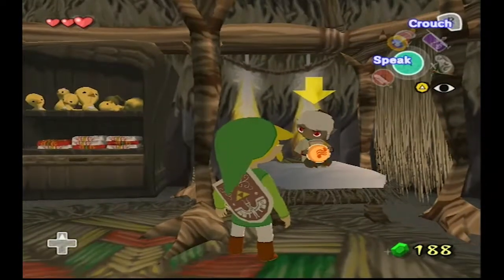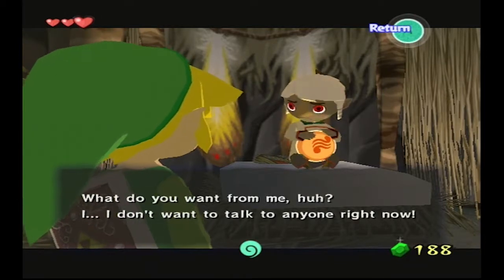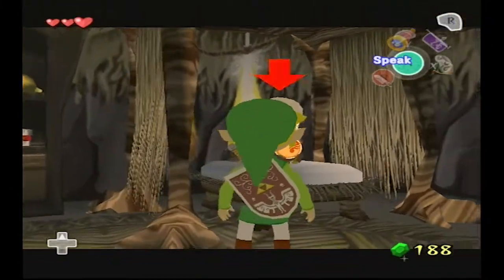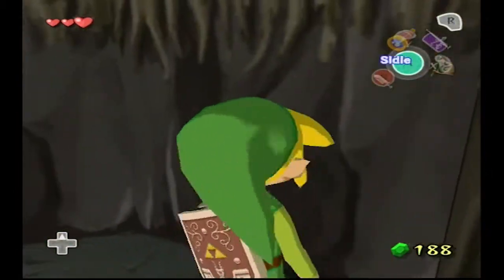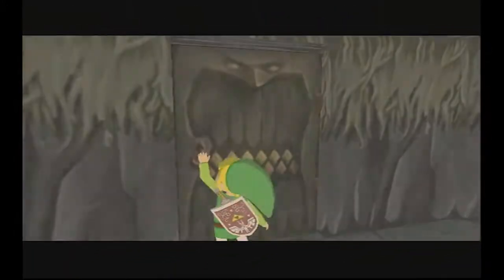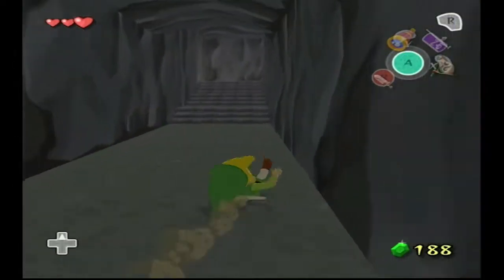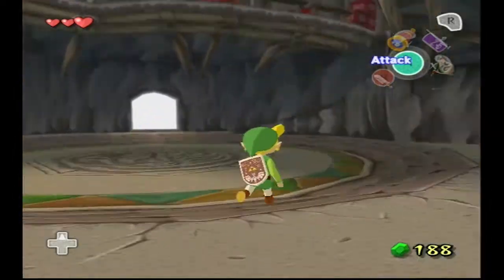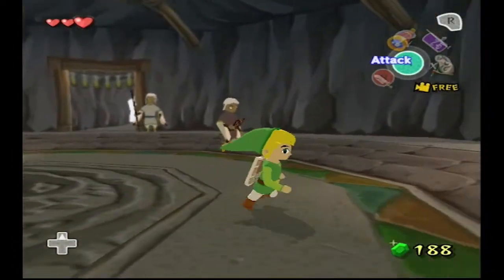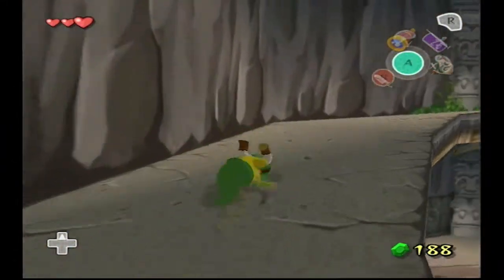Who are you supposed to be? What do you want from me, huh? I don't talk to anybody. I don't want to talk to anybody right now. I guess we can't talk to him yet. Instead, what we have to do is go back here. I guess that's a step that you can't roll on top of. We have to go up here and find somebody.